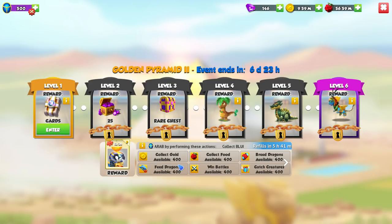Just like the first chapter, it's 400 event currency per quest every six hours that you can collect. We have to collect gold, food, breed, feed, win battles, and catch creatures to get through all of these levels.